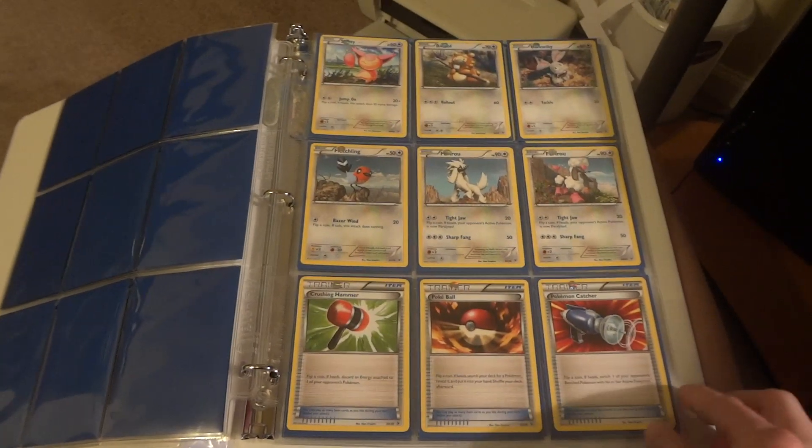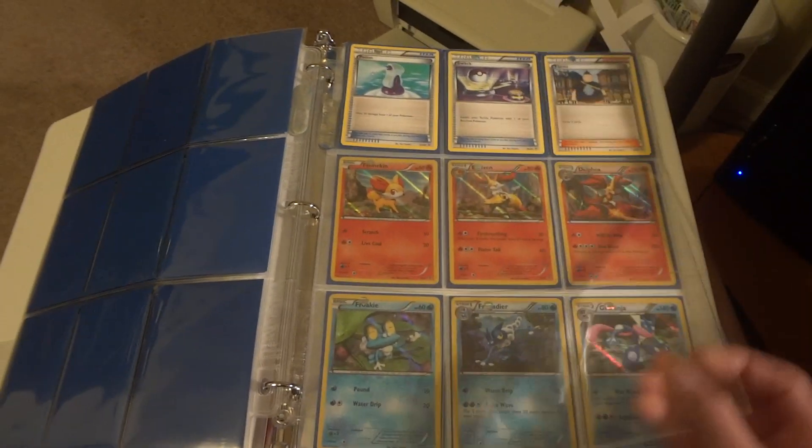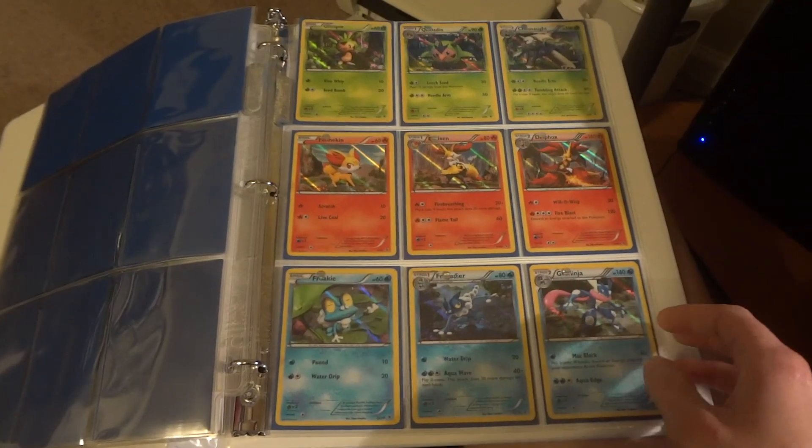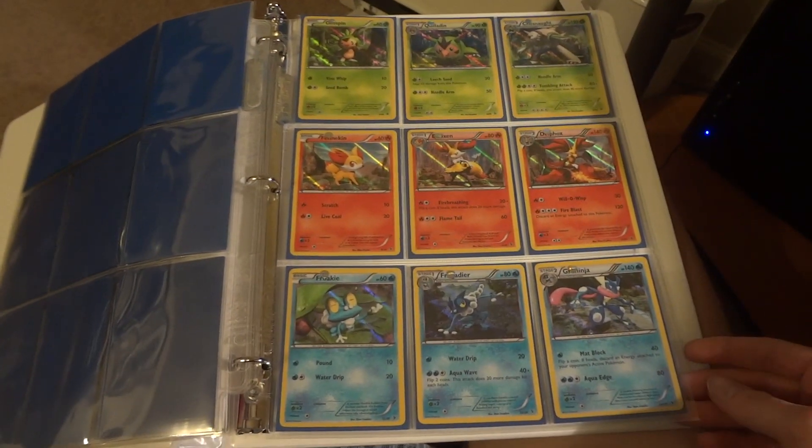Nothing really too spectacular in this set as far as playable Pokémon go. I do really like the alternate arts on the trainers, especially the Pokémon Catcher. And then probably the coolest page is just this last page where we have all three starter evolution lines, and they're all holo.